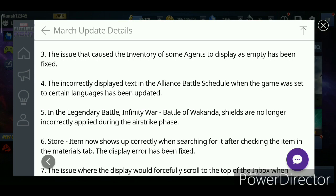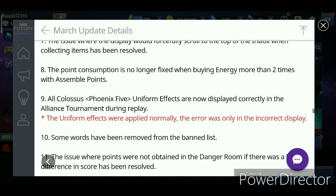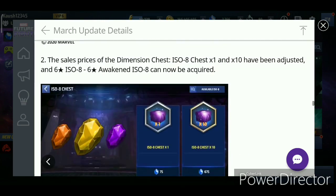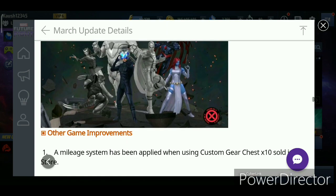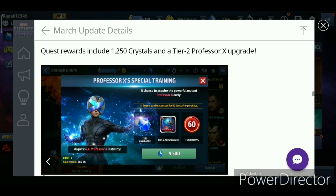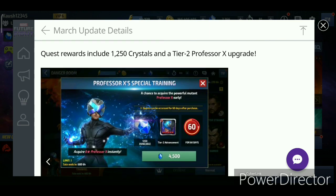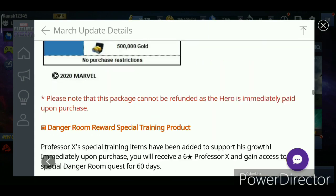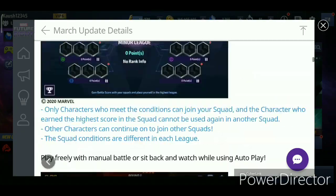The incorrectly displayed text in the Alliance Battle schedule — the Korean and Chinese letters — has been fixed. That was all for the patch notes. Now let's go for the crystal cost of this update, the thing that most people are actually panicking about, because it's so expensive — around 11,000 crystals needed to get everything. That's 3,300 crystals for Professor X, 2,500 for Mystic, and four new uniforms, making around 11,000 crystals in total.